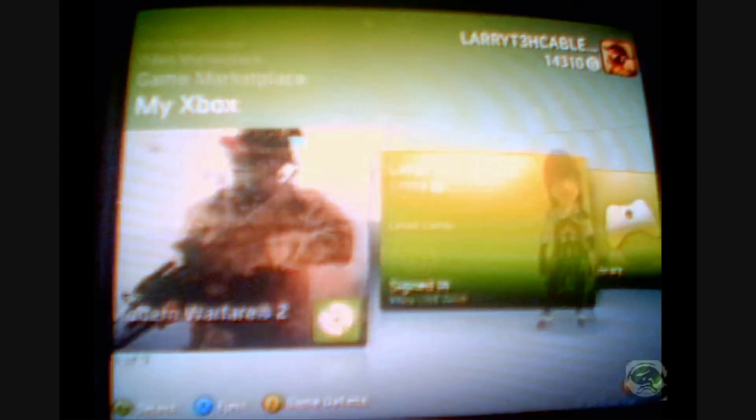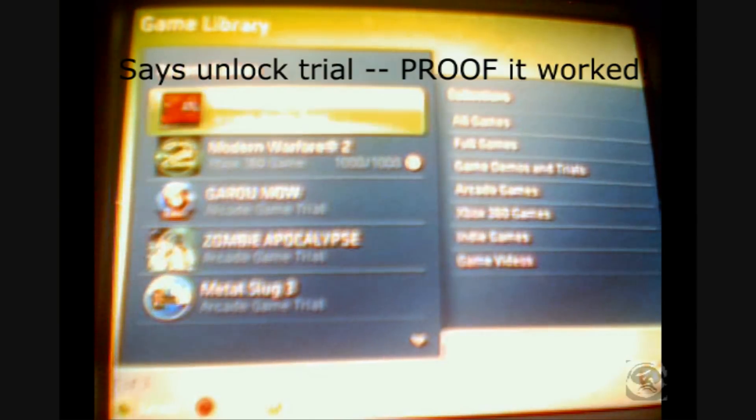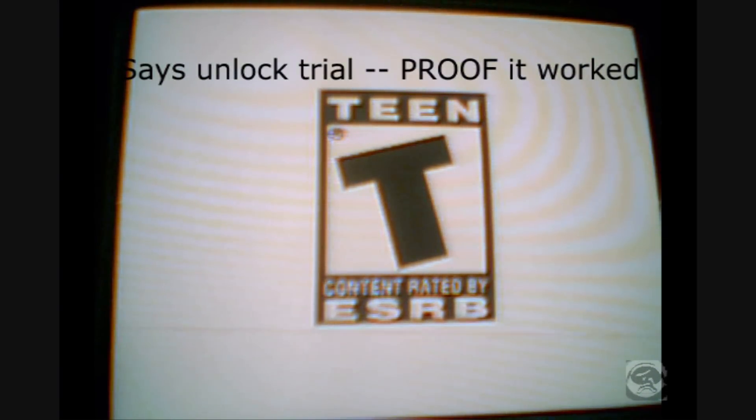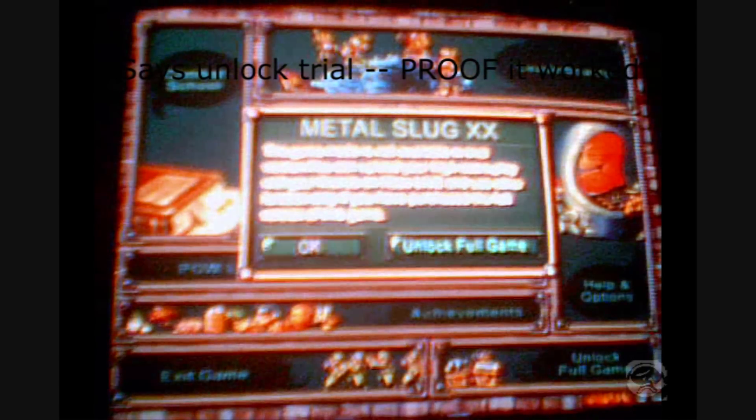Hey guys, I'm going to show you that I really have not bought the game or anything. I'm going to go to my game library and show you that it says 'unlock full game.' It's loaded and it says trial, and then it also says 'unlock full game' — so it's proof that it worked. I even have achievements on the side just to show you. I'm going to show you down at the corner where it used to say 'download content' that it now says 'unlock full game.'